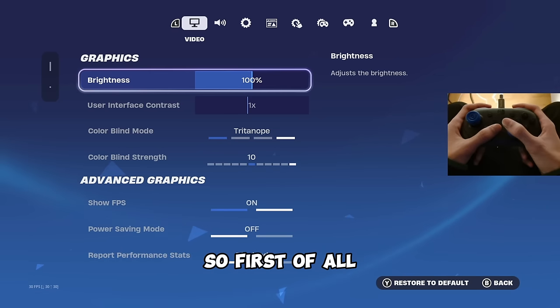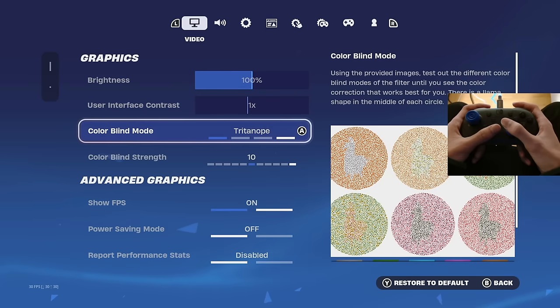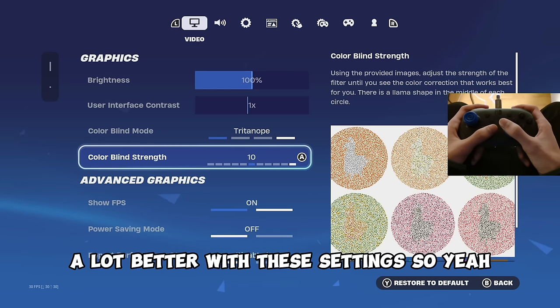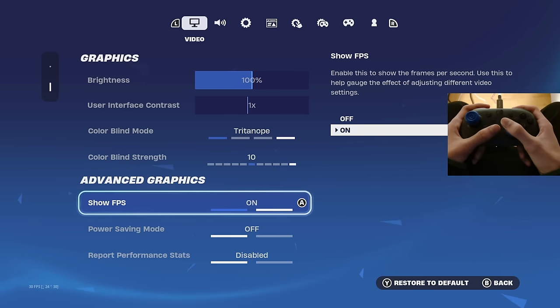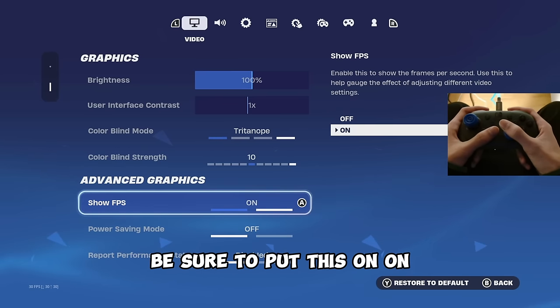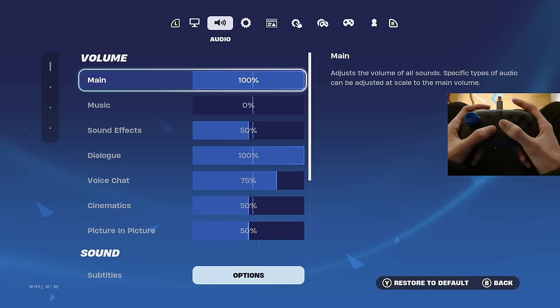First of all, brightness — I have my brightness on 100, colorblind mode on Tritanope, and colorblind strength on 10. The reason I have it like this is because my game looks a lot better with these settings. Show FPS — of course put this on, so if you're lagging you can see if it's your FPS dropping.